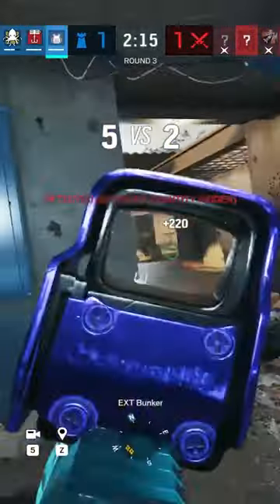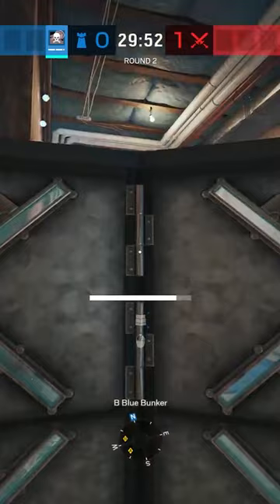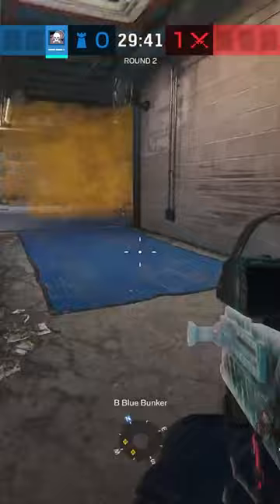I'm a professional Rainbow Six player and I found the easiest way to lock down Bunker on Oregon. Typically you would put your shield elbow and hold it with Smoke and some Jäger ADSs, but I'm here to reinvent the bunker hold.